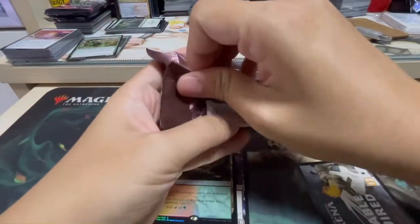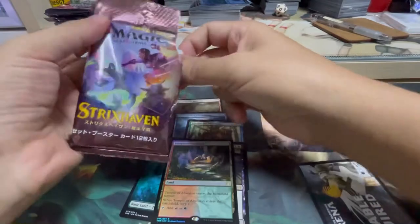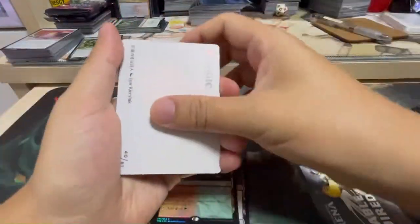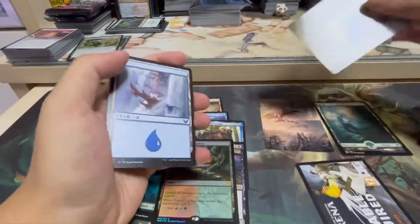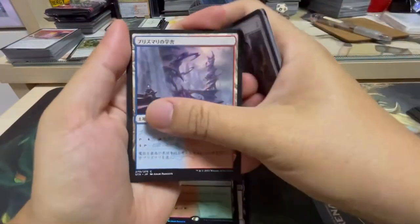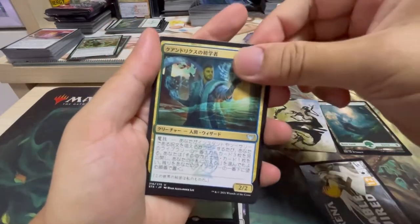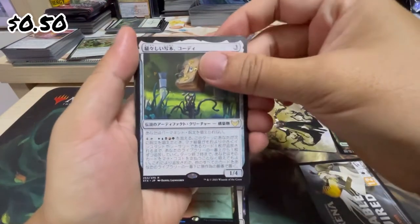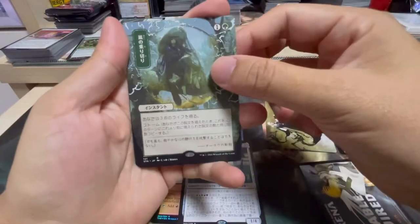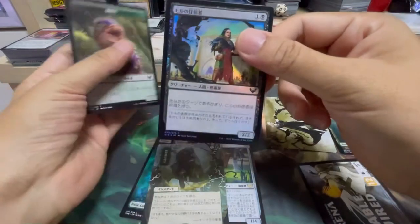Down to our last pack. Let's see whether we can actually get a Japanese alternate art from here for the Mystical Archive. Best that we get a foil one as well. This is the artwork side. And then we have all the commons and uncommons. The rare is Kody Versifulous Codex. And another rare — Weather the Storm, alternate art, and a foil! And a foil common.